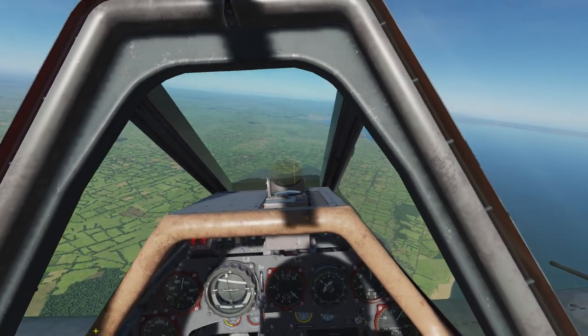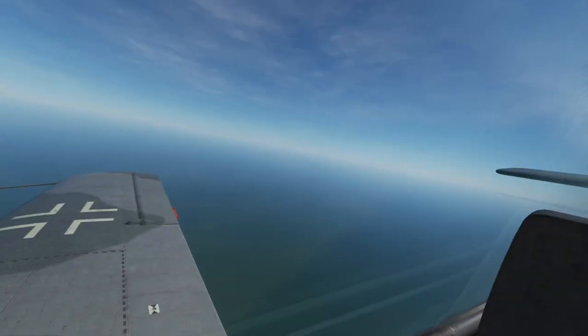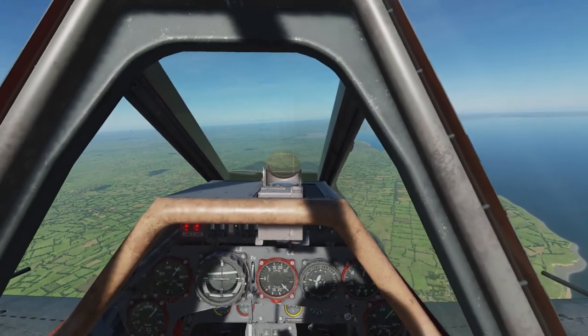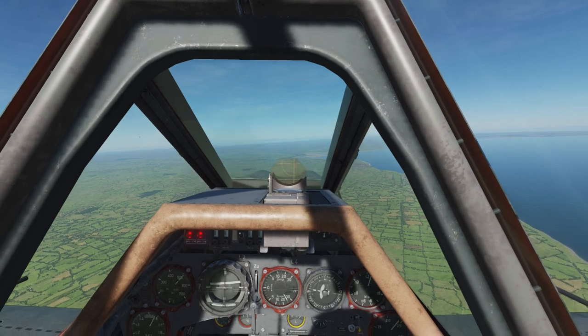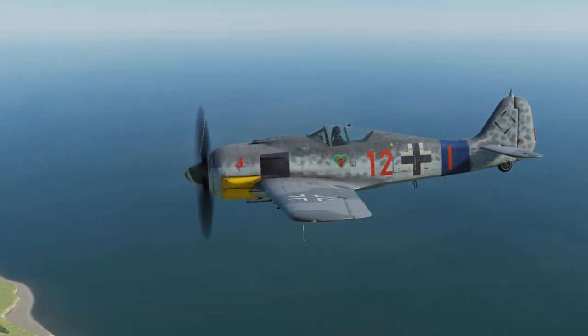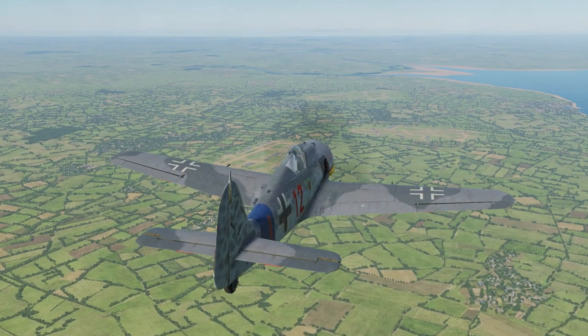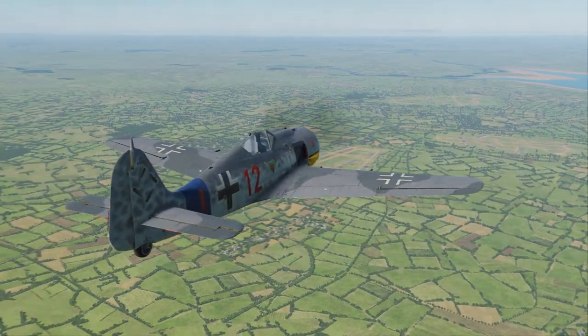As the free trial progresses, we will continue with our first impression flights of the Warbirds. Today we are going to have a look at the Focke-Wulf A8, also known as Stubby Nose, Short Nose, Short Devil, Short Ass, or my favorite — The Butcher Bird.